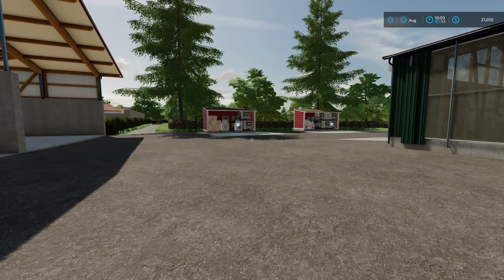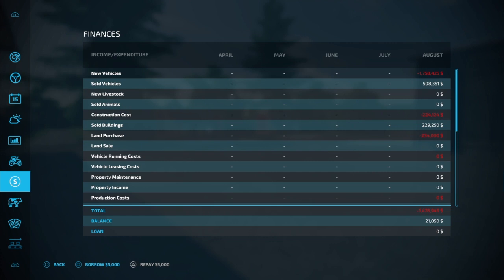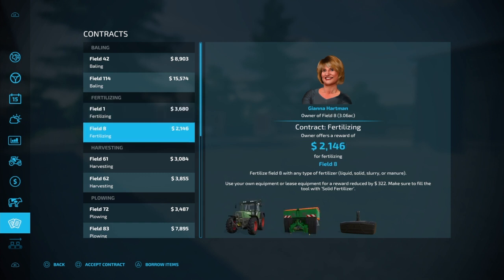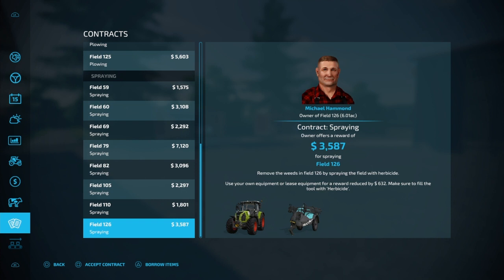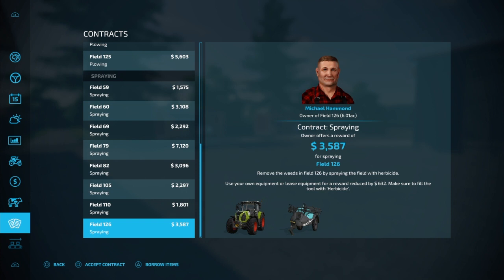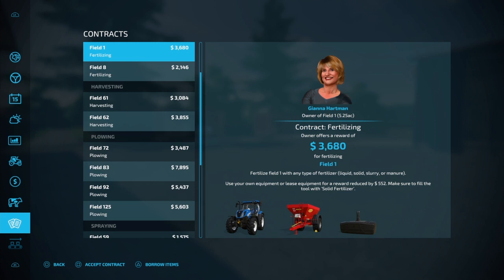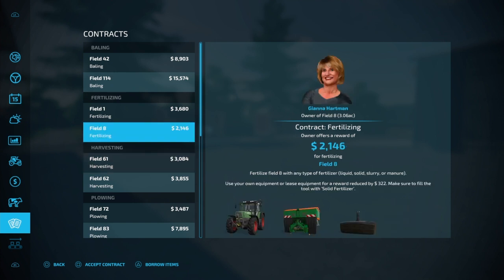Let's go ahead and see what kind of contract we can do and show you what tricks are up my sleeve. Contracts — there's some fertilizing contracts, some plowing contracts, some spraying contracts. We don't have a sprayer yet — that's one thing we don't have. Let's take on this fertilizing contract for field eight and see how this is all going to work out.